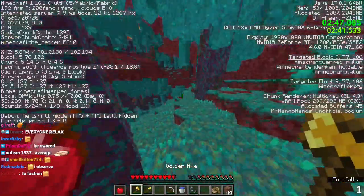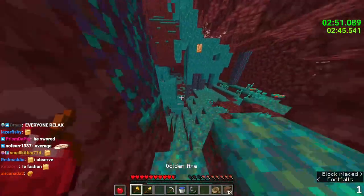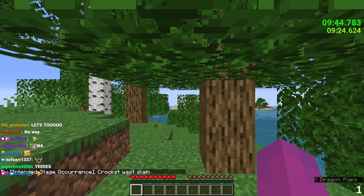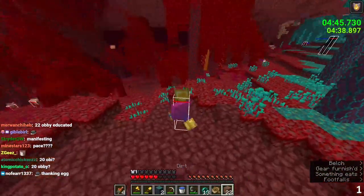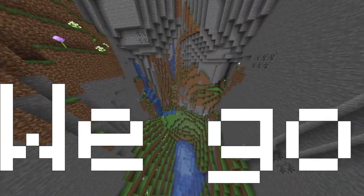Crookst is still trying, of course. Sub-10 RTA will happen, and it will happen soon. Every choked or lost sub-10 reassures the community that we are ready for it — it just needs to happen. And for Crookst, well, he's still resetting, the top runners are still grinding, and the community is still saying: we go next.